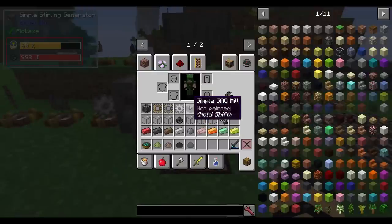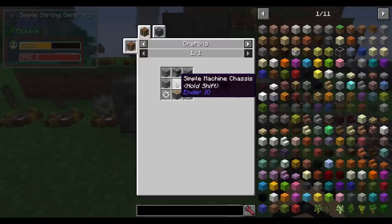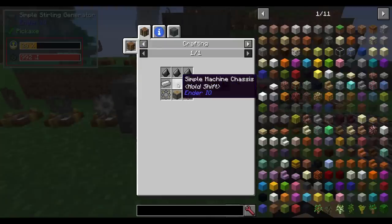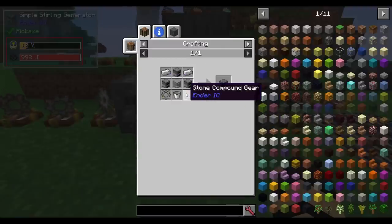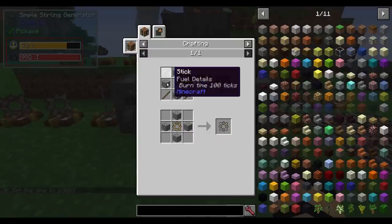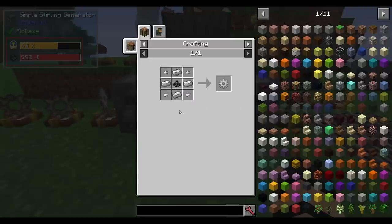The simple SAG mill needs iron ingots, a simple machine chassis, and stone compound gears. The alloy smelter needs more furnaces, a simple machine chassis, and stone compound gears. Regarding gears: they start with wooden gears made from sticks, but you can go straight to a stone compound gear — it has two recipes, one using a wooden gear with stone around it, or you can make it all in one step.